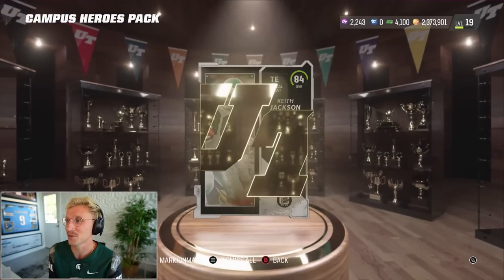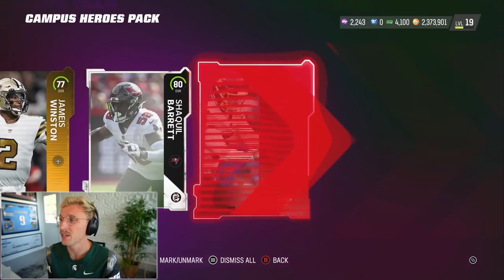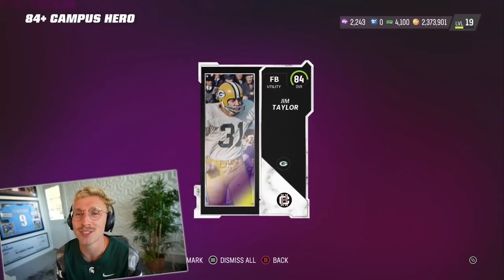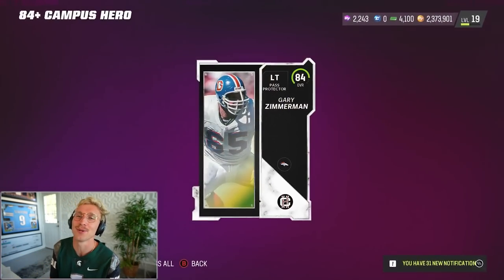Continuing the pack opening: Keith Jackson, Marcus Mariota 80 overall, Shaq Barrett, Chase Young, Alex Highsmith, Darquez Dunard — love Darquez. Oh, it's our topper! Jim Tate... and our second topper, Gary Zimmerman. There's a training reroll for an 80 plus. I'm just gonna open three of these packs. First one is an 80 — on average you're losing a lot on these packs.